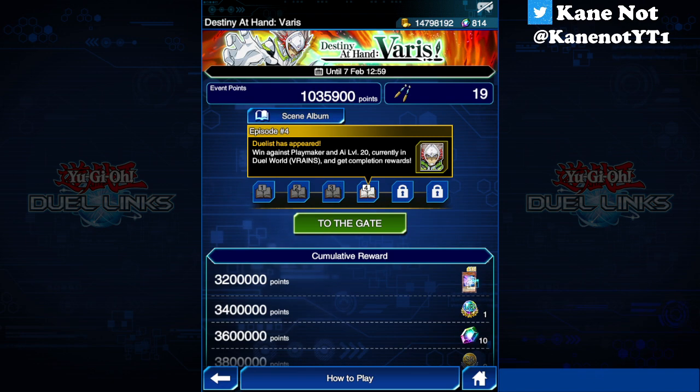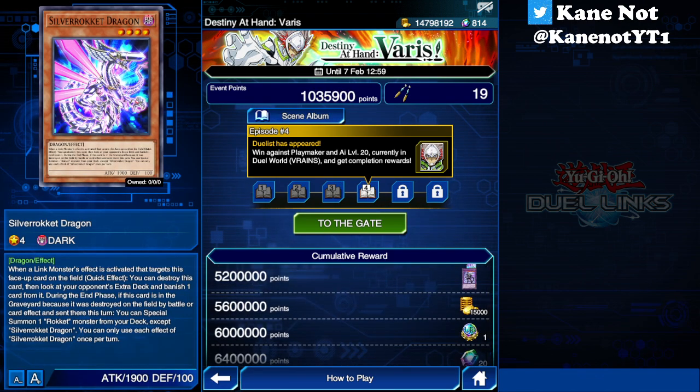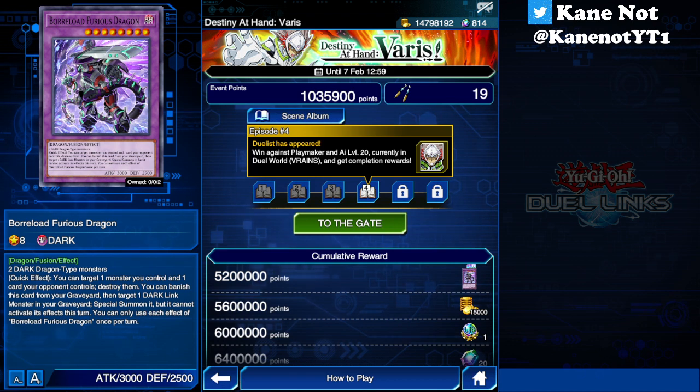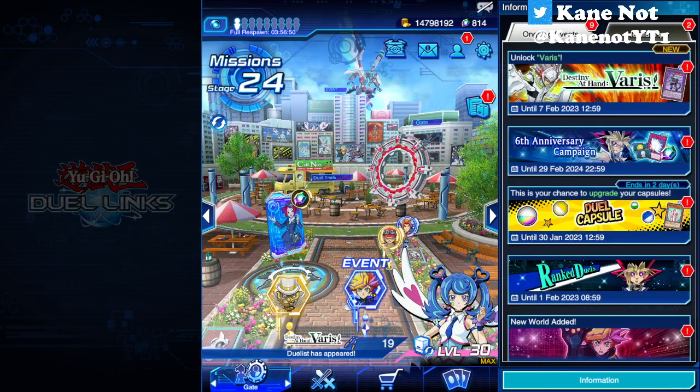The key event items as I mentioned in the previous video are Silver Rocket Dragon as well as Borreload Curious Dragon, which I managed to obtain 2 copies of by dueling against Varis at level 40. When it comes to this kind of event, it's better to use your result boosters so you get that extra 1000 points at the end result, just to give you that extra chest or extra pack of rewards.